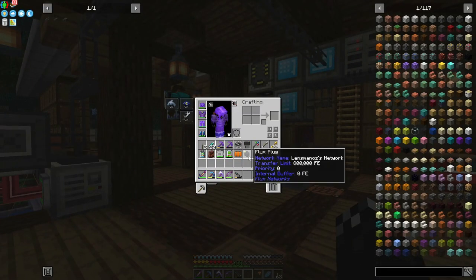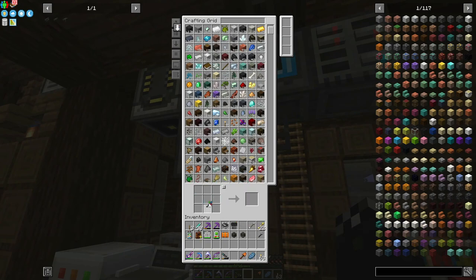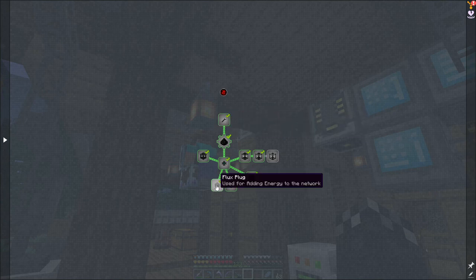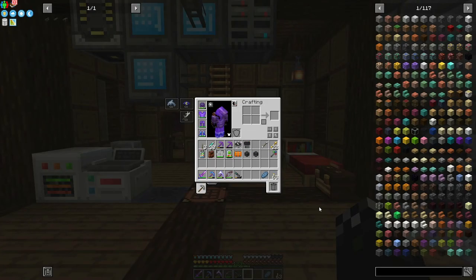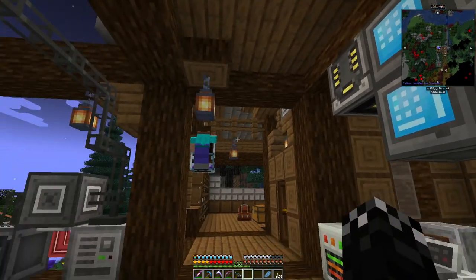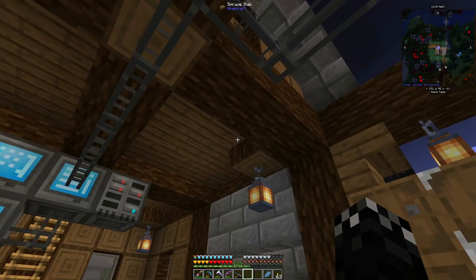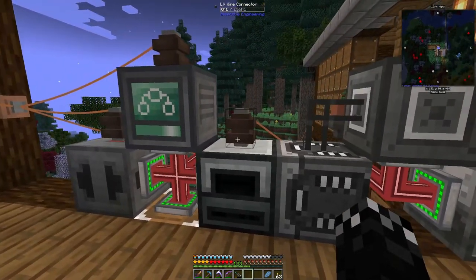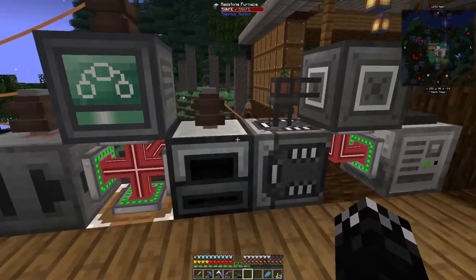So we've got power going in and then we can have power coming out using one of these. I can take the point and attach it anywhere I want and power whatever device is at that point. So I do need to make a few more of these. The idea would be to have all the power generation in one spot, or feeding into that 16 million RF bank and then exporting out using plugs and maybe some cable. So I could put a plug here and it would keep those two charged; put one here and it would keep that one charged etc.